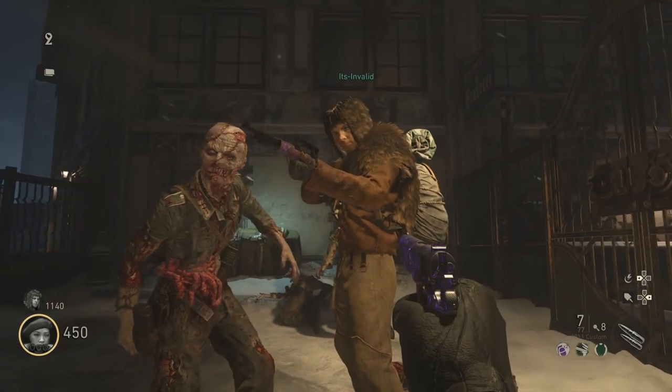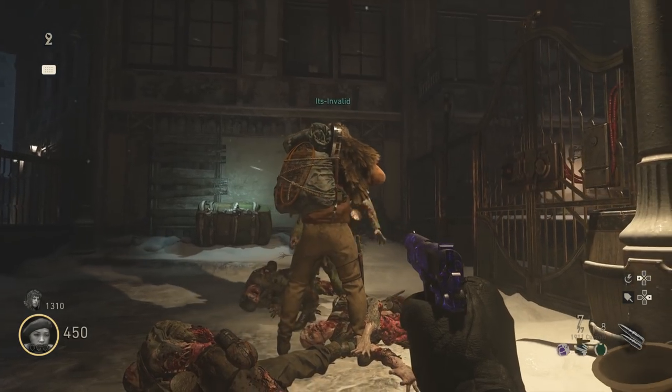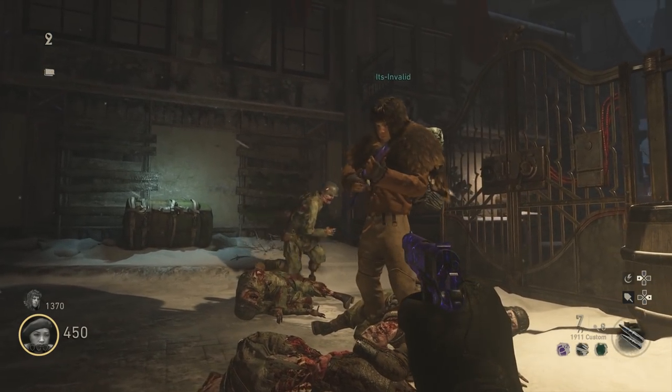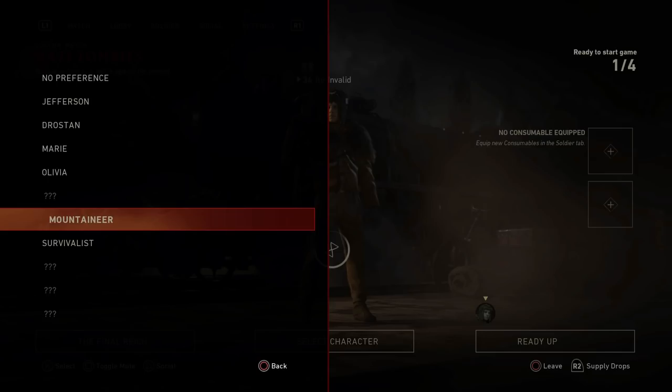Huge shout out to It's Invalid for completing this. He was the first person to complete the Mephistopheles boss fight solo with no downs, so I knew he would be up for this challenge. There are apparently five challenges you have to do to unlock this, and here is what the menu looks like. If you open up your characters and complete these challenges, you'll see this option for the Mountaineer.